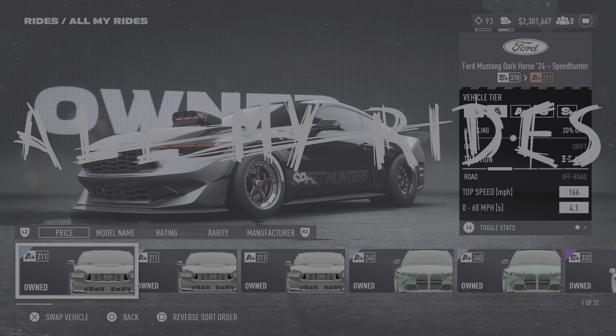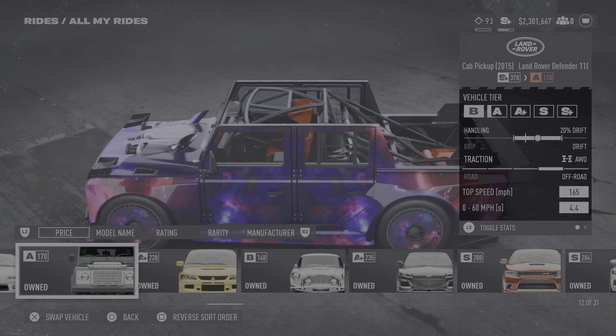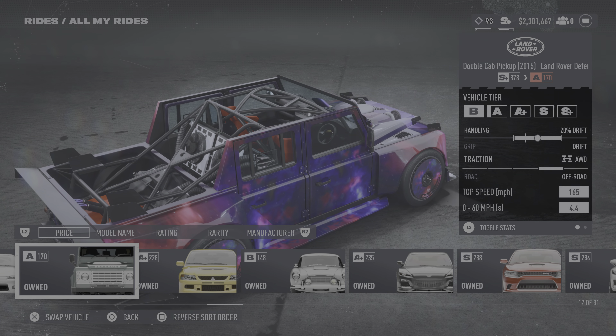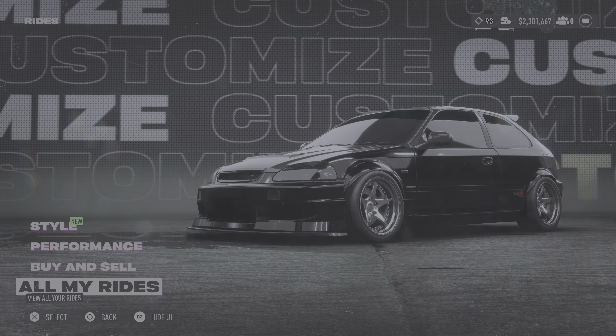If I go on rides, you can see all my rides — the only SUV I actually have is the Range Rover right here. I can upgrade this to match the levels required for the PvP. It could be B class, A class, A plus, S, or S plus depending on the PvP. So if the PvP changes, upgrade or downgrade your car accordingly.